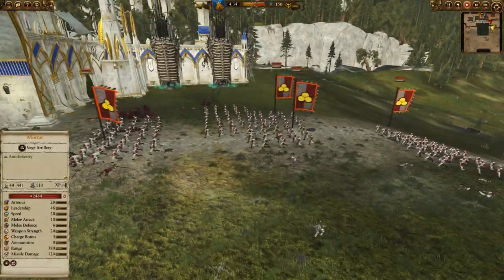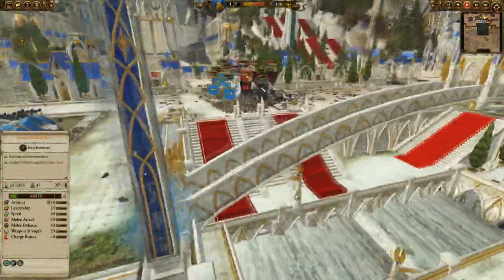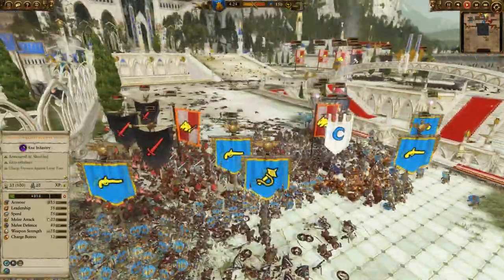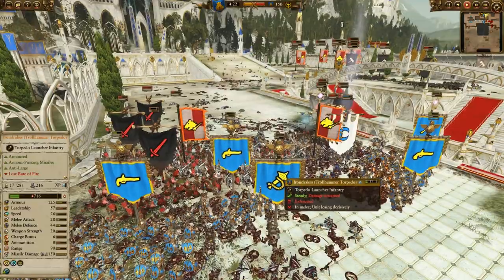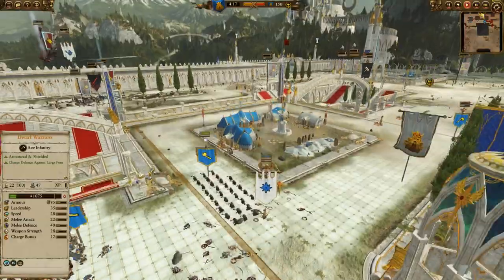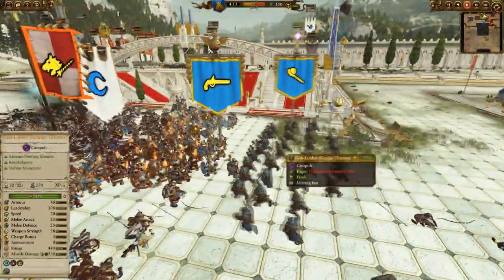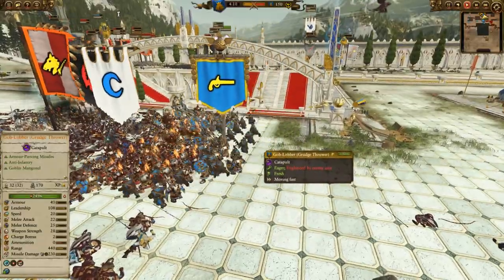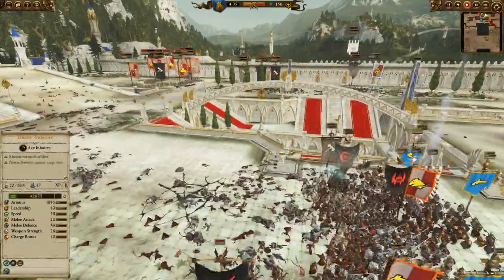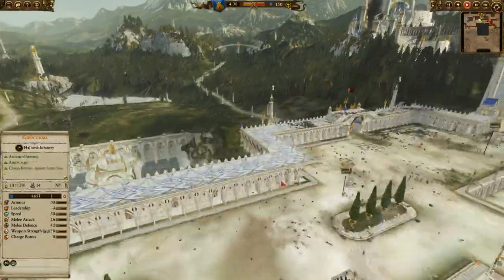The troll hammer torpedoes are now fighting in melee. My goblobbers have run out of ammunition so they're incoming now on foot. Just trying to hold them back - I was hoping at some point we could get them to start crumbling. Karl Franz is still there.